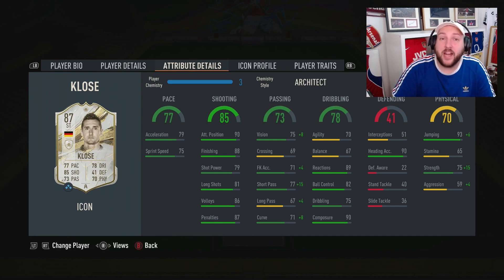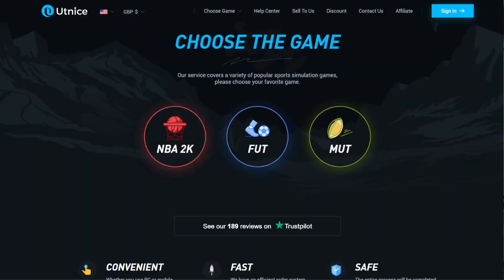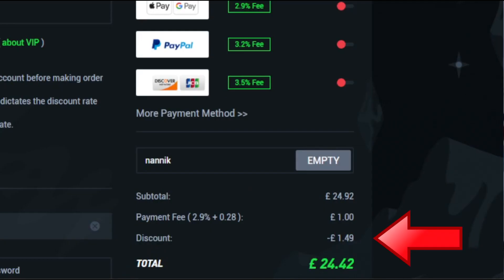But first, a word from today's sponsor. Are you tired of playing sweaty teams? Make sure you go to Alt.nice, select Foot, select Foot 23 coins, choose which console and how many coins you'd like to buy, select your payment method, and don't forget to add code NANIC for six percent off on all orders.